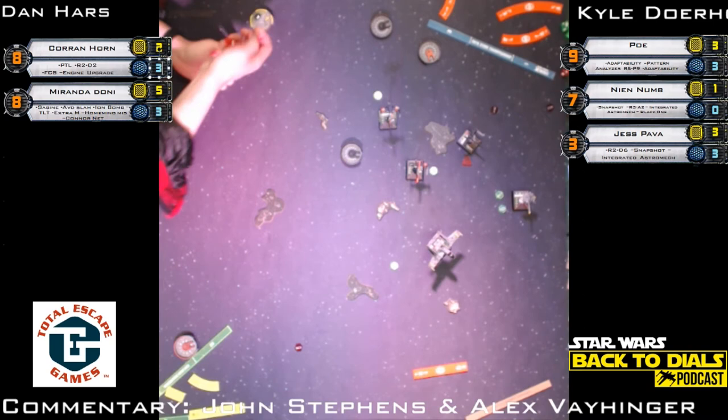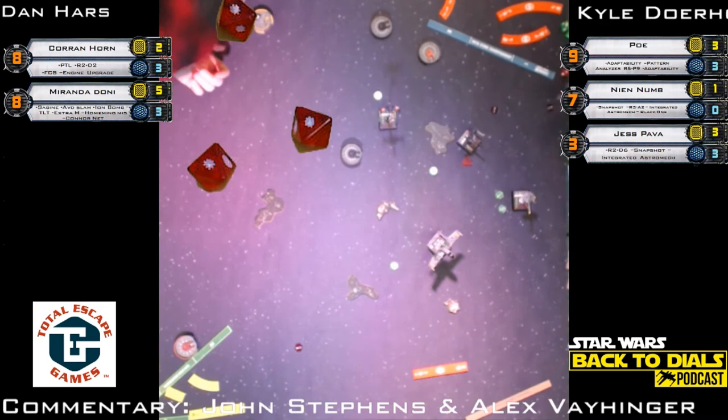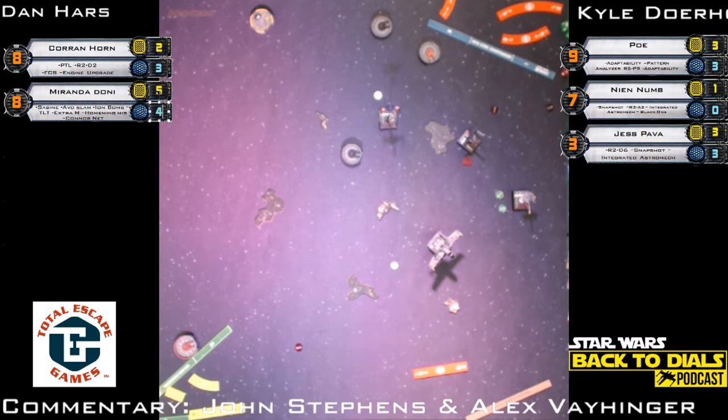TLTs at Nien Nunb. With a focus but only two defense dice — Nien Nunb is gone from the table. Second shot does happen — confirmed by judges. Miranda can now shoot this TLT to get a shield back. Miranda goes back to four shields. TLTs on Miranda are dirty — they took some shields and regenerated them all back. Jess hits Corran twice — Corran evades twice. Corran's evade dice are the MVP of this entire game. The measurement was for Snapshot — Jess Pava has Snapshot.